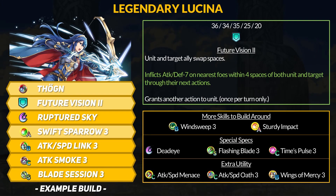Our second Legendary Remix goes to Lucina. Her Future Vision Assist skill lets Lucina swap with an ally and then she gets to move again. This is an extremely powerful movement ability, and with the Remix buff, Lucina now inflicts minus 7 attack and deepens debuffs on the nearest foes within 4 spaces after you swap. Dogen now gives Lucina extra stats against any foe, and she gains the Ploy effect against attack, speed, and defense debuffed foes. Lucina can swap with Future Vision, debuff some foes, and then take advantage of the debuffs for better combat prowess.